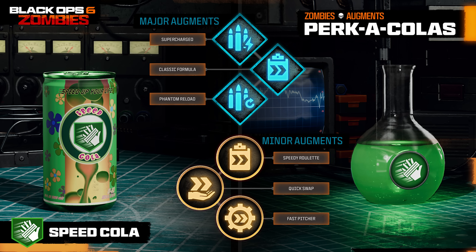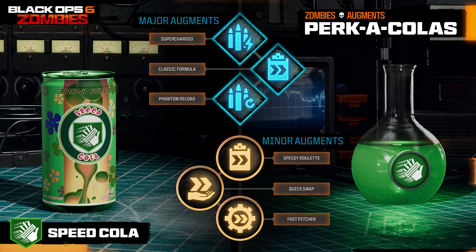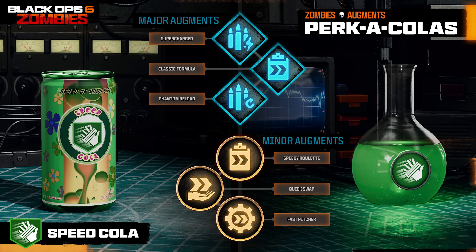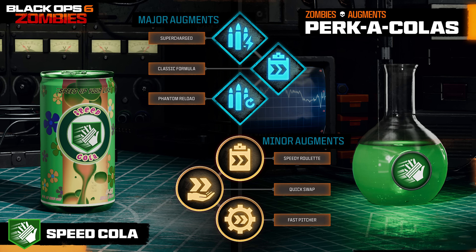Moving on to Speed Cola — for major augments, we have Supercharged, which allows field upgrades to recharge a bit faster; Classic Formula, which makes reload speed even faster; and Phantom Reload, where the weapon magazine is slowly refilled over time. This sounds like a weird hybrid of the mags of holding schematic from Modern Warfare Zombies, and if it works in the same way, that is a very useful augment to choose.